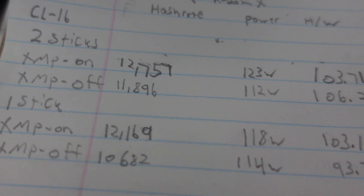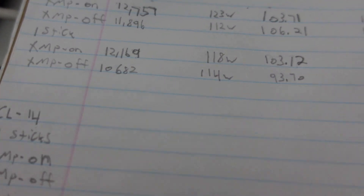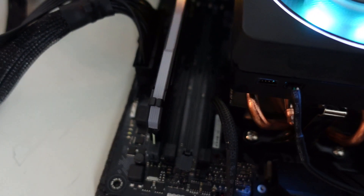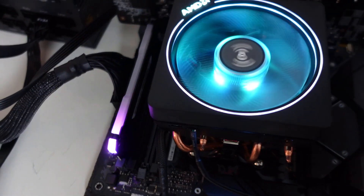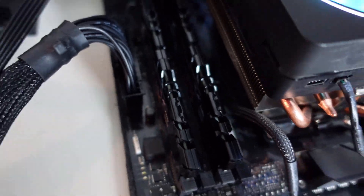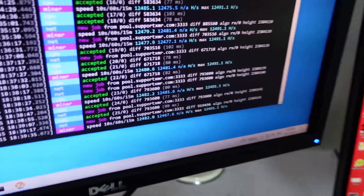Now we're going to look at our CL14 RAM and see how it performs — and I can finally get the CL16 RAM back into my gaming PC. We have our CL14 RAM installed with both sticks and XMP profile on, running at 3,200 MHz.